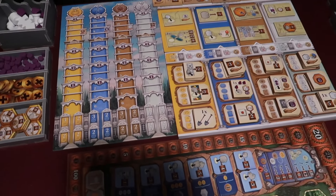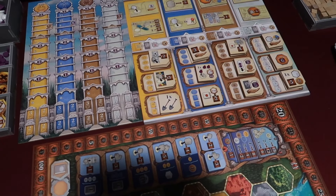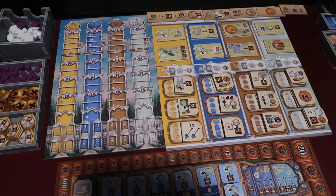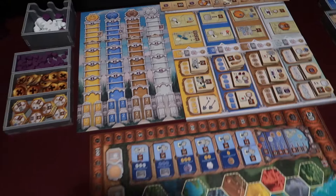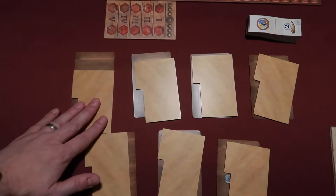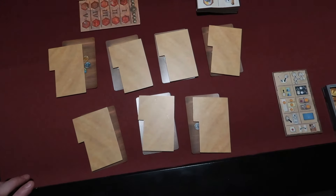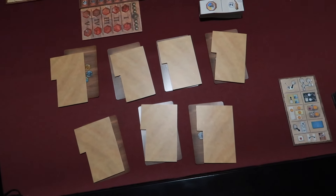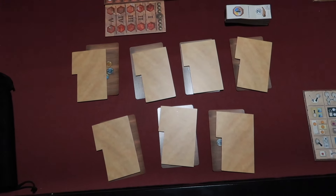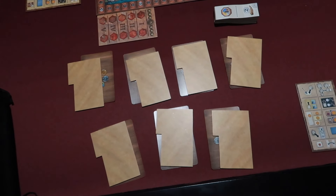Over here — sorry about the shadow from the camera — we have the science track, and we also have the other track with the innovation tiles and the competency tiles, which you get for building a school. Down below, not set up yet, we have the lands and the factions set up for a random selection. We were going to do a draft, which you can do — they tell you about it in the instructions — but just to be a little more fair we're going to completely randomize who gets what.